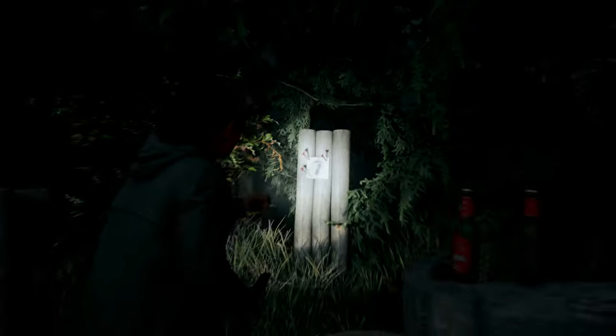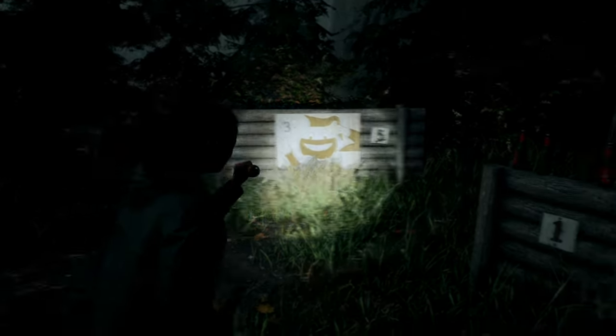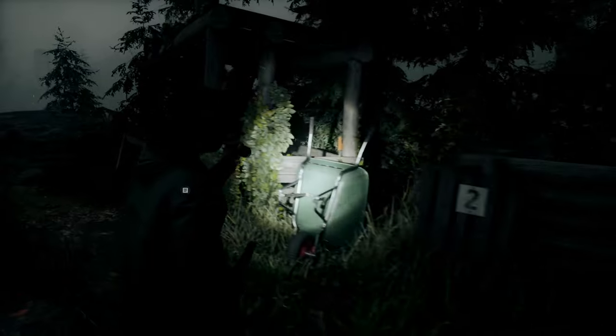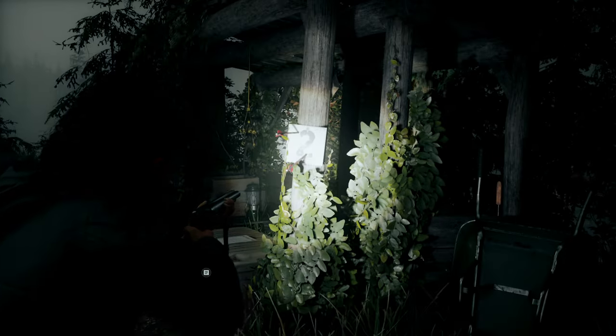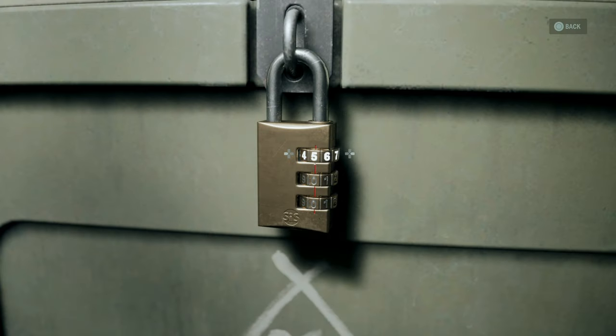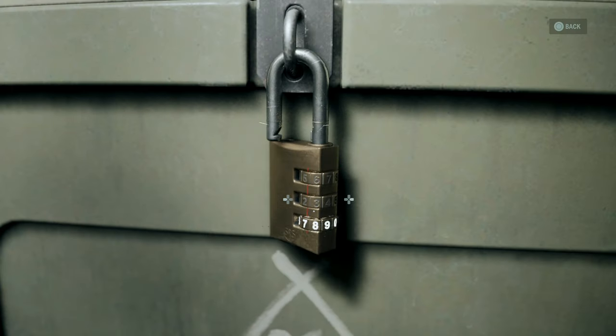Number 7 has 3 bolts, Number 5 has 1 bolt, and Number 2 has 2 bolts, making the lock combination 5, 2, 7. Enter that code in the lock and you'll now have a brand new weapon to face the darkness.